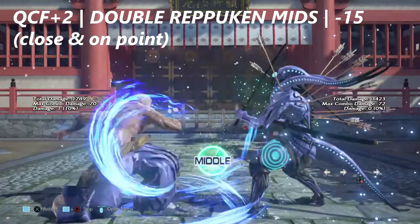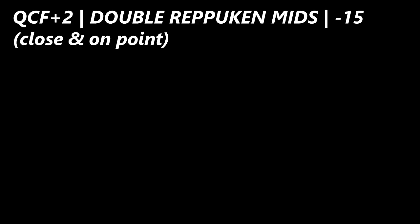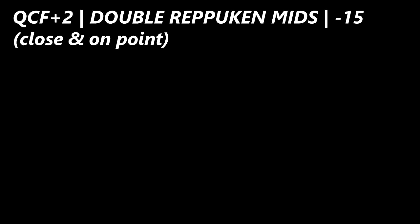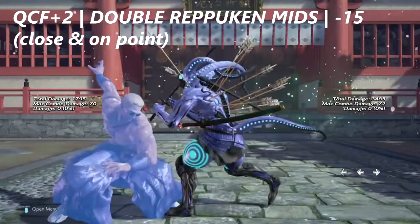Geese Howard's double Rippuken mids, believe it or not, are actually negative 15 or higher on block. It does require tight execution to pull off, and you have to be at range zero just like the normal Rippukens — as you can see, even I'm having a hard time with this.